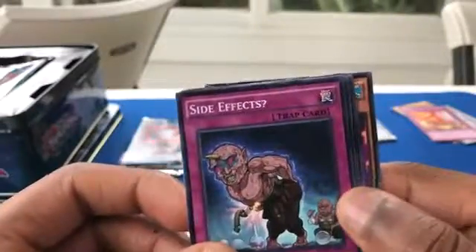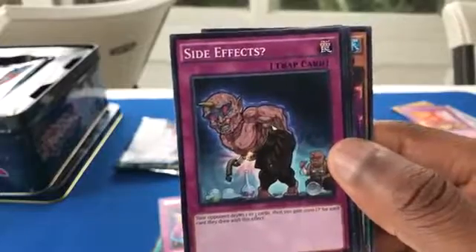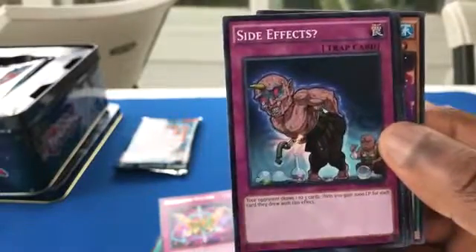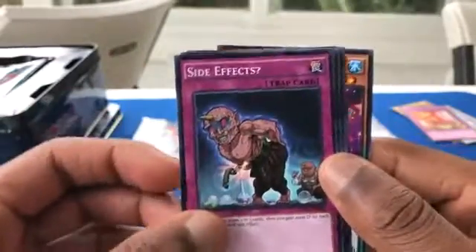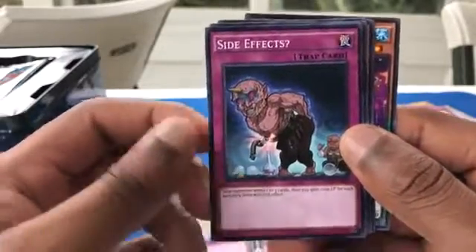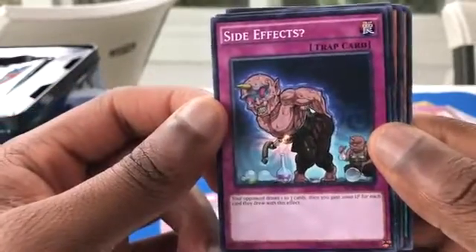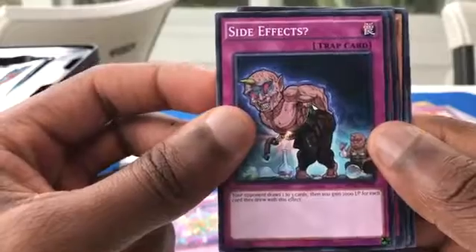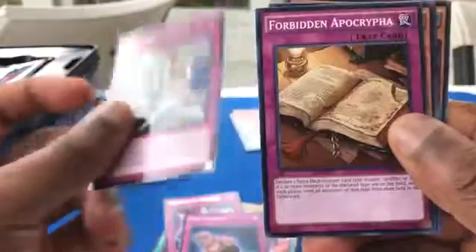There is always going to be one or two decks that overshadow everything else. When I was playing it was Teladad and Lightsworn — those were really prominent decks. Apparently now that's Blue Eyes and Red Eyes and stuff. Your opponent draws one to three cards, then you gain 2,000 life points for each card they drew with this effect — so it gives them the choice. First Aid Squad. Forbidden Aquaphobia.